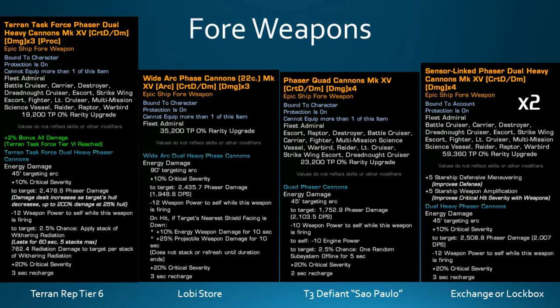Then we have the phaser quad cannons off of the tier 3 Defiant, the Sao Paulo class. You can get this with Dilithium now, but if you're an older player like myself, you probably have it unlocked in the C store already. They're just a smidge better than the dual heavy cannons, but they do also drain engine power alongside the weapon power, so keep that in mind. And then the last two forward weapons I went with were sensor linked phaser dual heavy cannons.